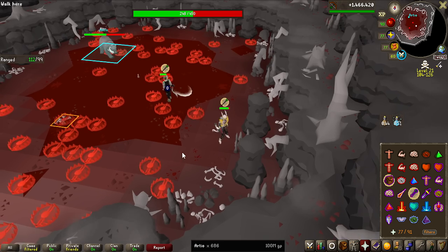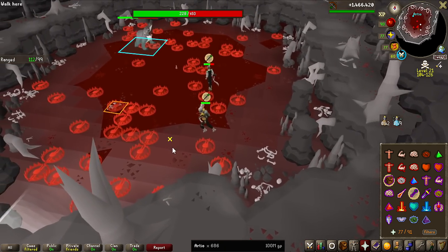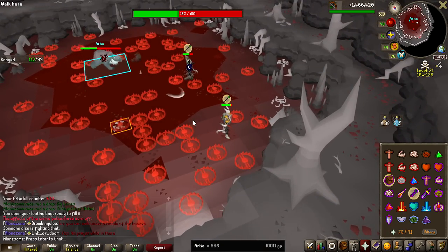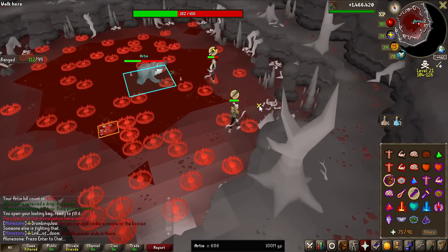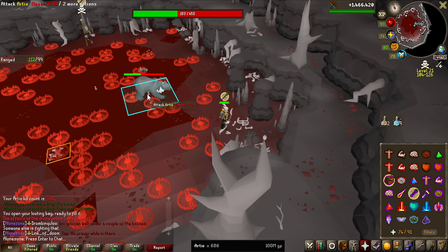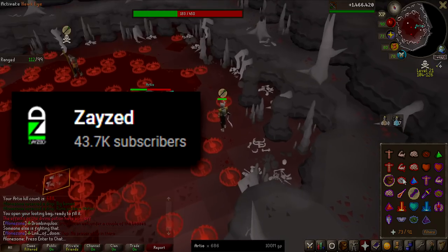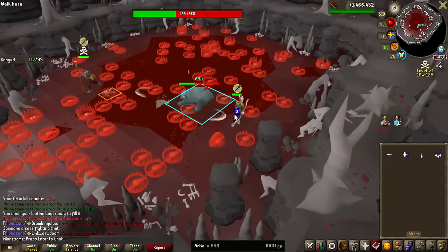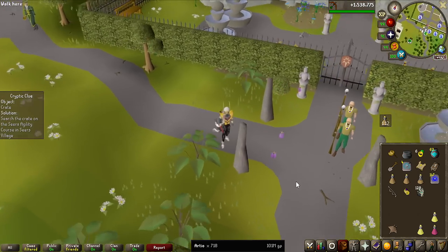There is a way to deal with these bots if you really want to get them out of your world. You have to log an account in their combat range that is skulled, and as soon as you do, they teleport the first tick you enter. I've had my good friend Zayst, another YouTuber, have his pure account ready — as soon as I get crashed, log in and just get them out of there.